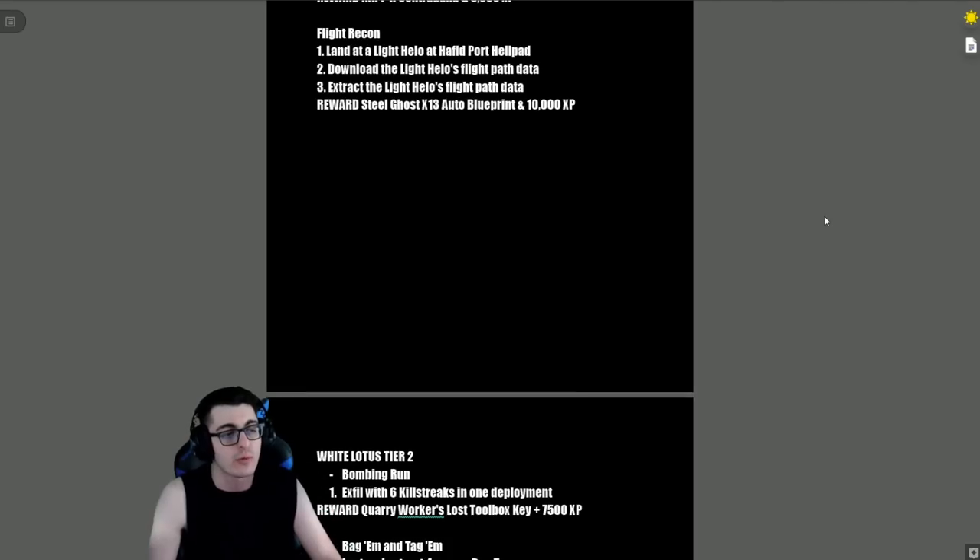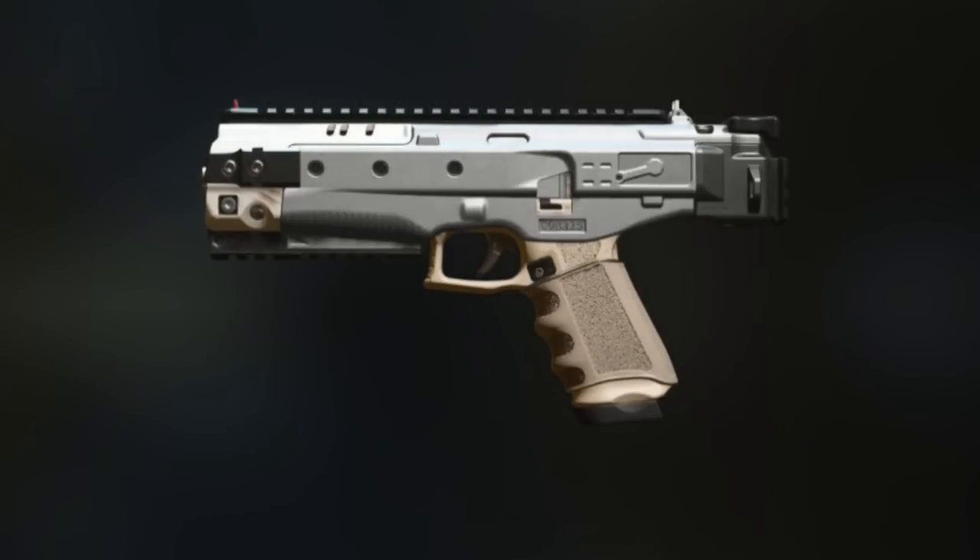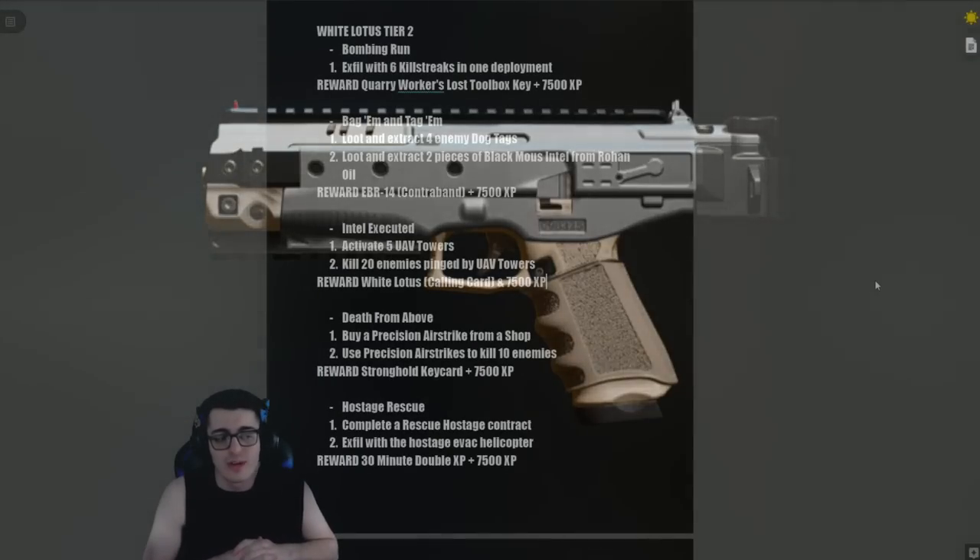'Fully Encumbered' — extract with a full backpack, reward is the Wrap 8 contraband and 5,000 XP. 'Flight Recon' — land a light helo at the Hafid Port helipad, download the light helo's flight data path, then extract the flight path data. The reward is the Steel Ghost X13 Auto blueprint and 10,000 XP.